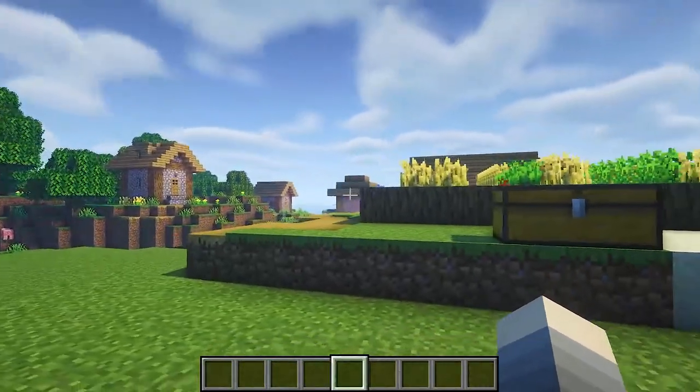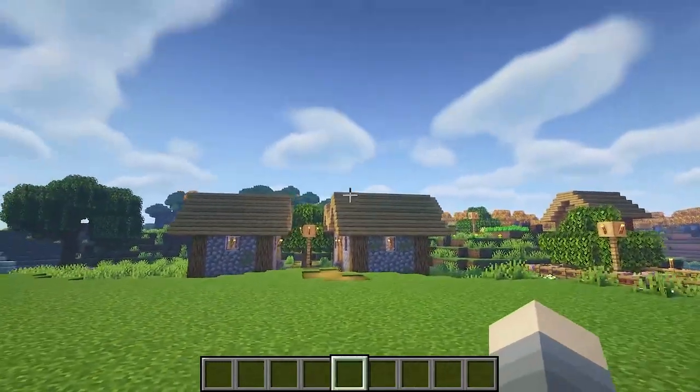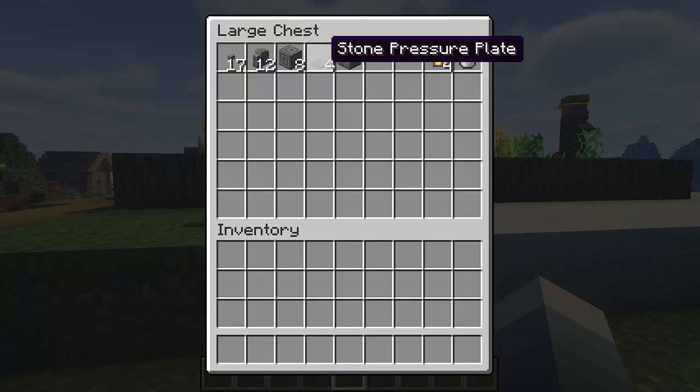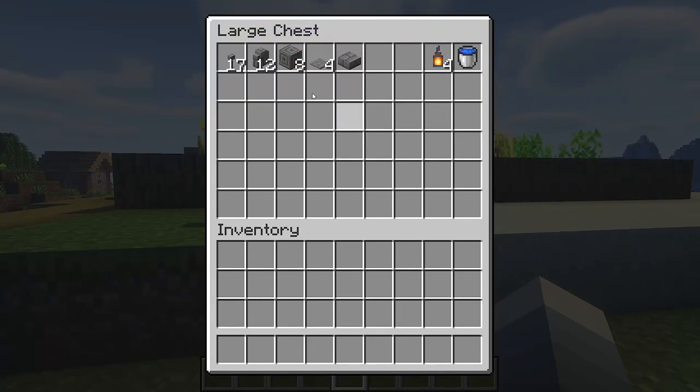Alright guys, I found this cool little village in our world, plus a spot right in the middle where we can build all three of our fountains. This will actually give us a really good idea of what they look like in a village setting. Now in this chest behind me are all the materials that we're going to need, plus the quantity of the items for this very first fountain. So let's grab a couple and let's get started.